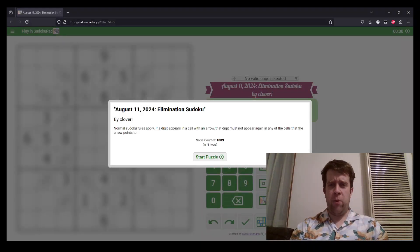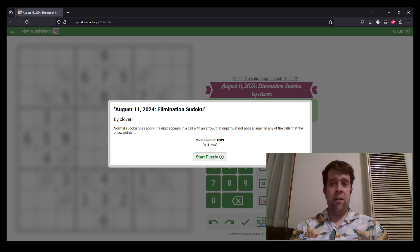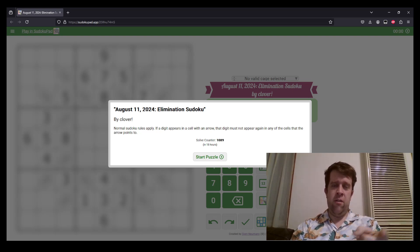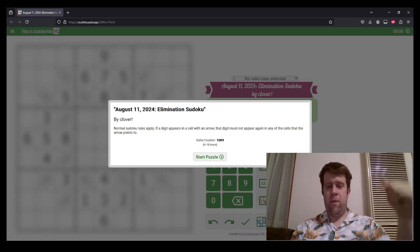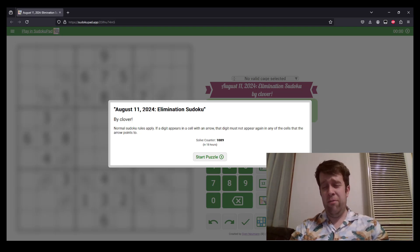Hello and welcome back to another GAS walkthrough. Today we're looking at August 11, 2024's Elimination Sudoku by Clover. Clover is one of our setters here at GAS HQ. My name is Bill Murphy — it's my pleasure and honor to be solving this one for you today. GAS stands for Genuinely Approachable Sudoku, and we create genuinely approachable sudoku for you. These puzzles are free — they're in the description down below. You can sign up to our Patreon if you feel so inclined.